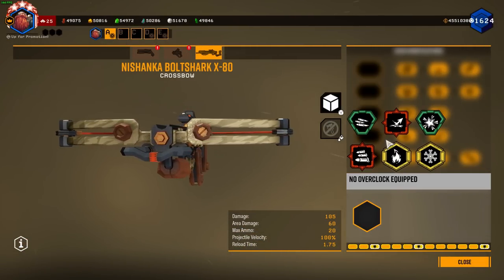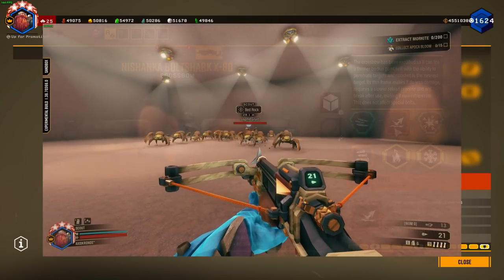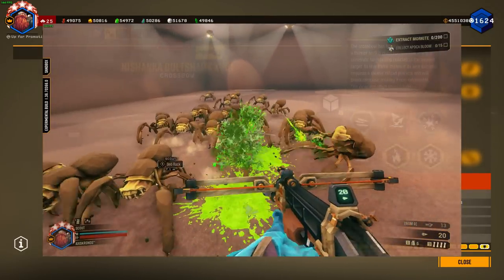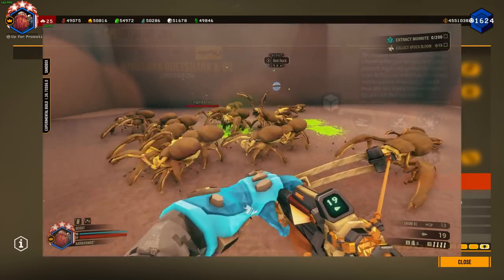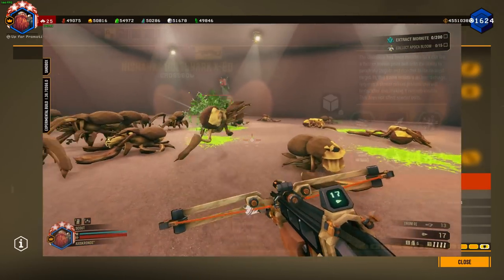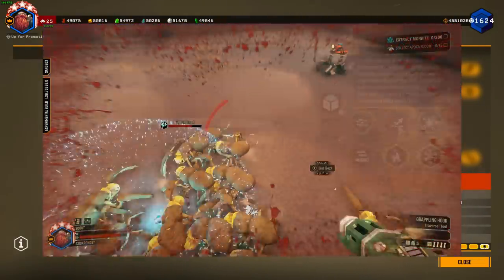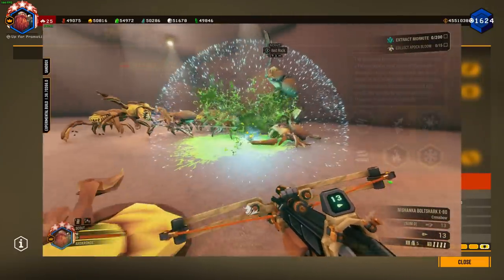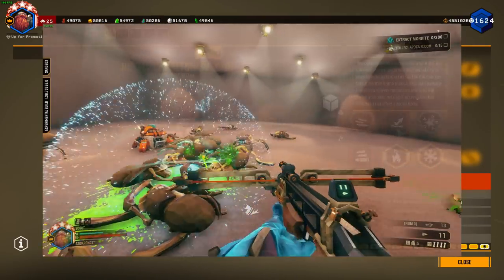Moving on to the unstable overclocks — this is where the real fun stuff is. First we have bodkin points, which is essentially a chain-hit ricochet modification. Don't let this overclock fool you — it goes pretty crazy when you shoot into a crowd of enemies, ricocheting a multitude of times and even hitting the same target more than once. This pairs extremely well with magnetic shafts in the fifth tier to home in on enemies in an IFG. It's hard to say the upper ceiling of potential for this overclock but I think it's going to be one of those sleeper powerful overclocks.